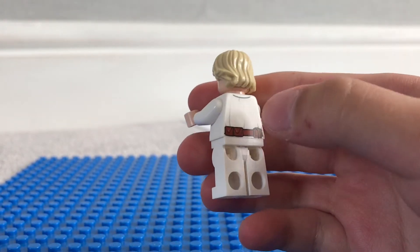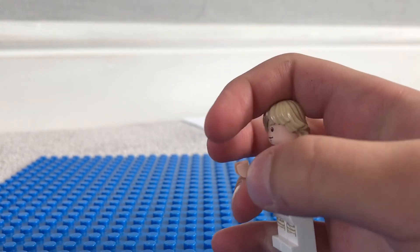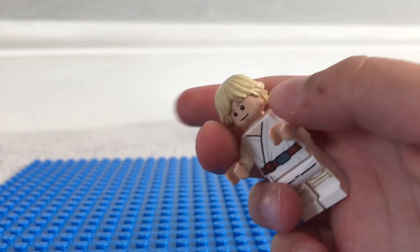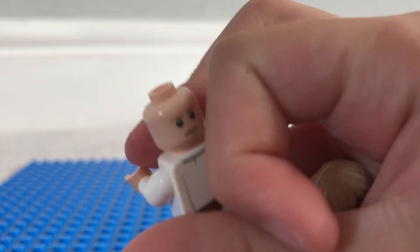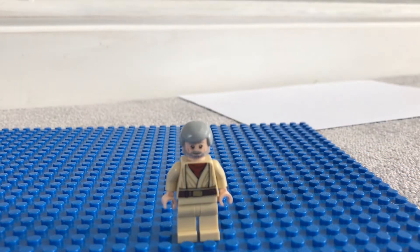So Luke has some back printing, he's got arm printing, body printing, and leg printing — but no hand printing. What he does have for LEGO is a back face, so that's good. Next we'll move on to Obi-Wan Kenobi.